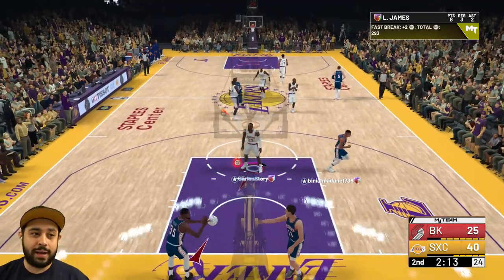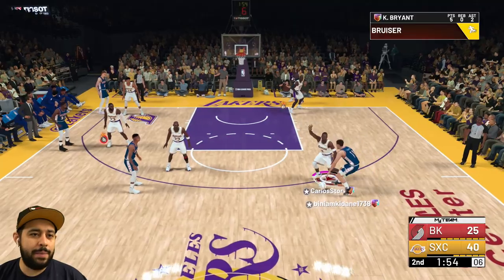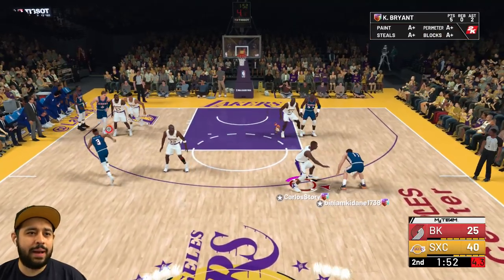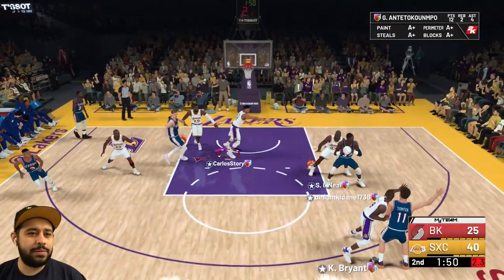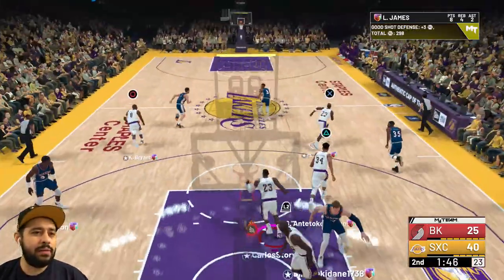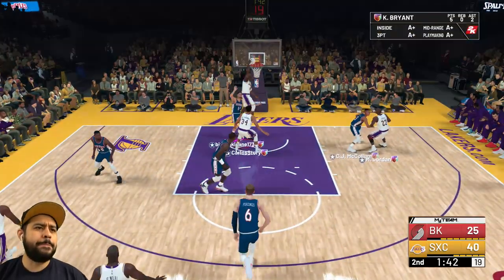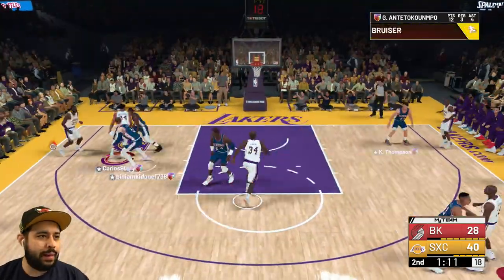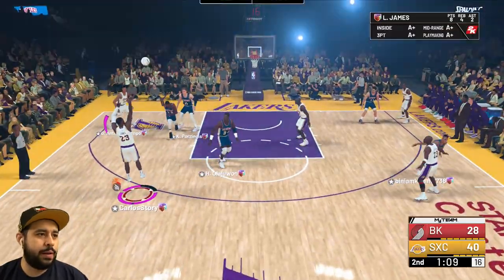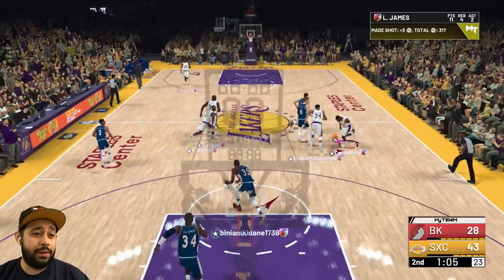LeBron grabs it — I had Kobe on one side and LeBron on the other. This guy's trying to dribble with Clay Thompson — hey, we're out here dominating. At this point it's pure dominance. We're going to Kobe, look at Kobe Bean. I think the gameplay in 2K in general is just rough — LeBron is not missing, and I don't think either of us has missed a three at this point.